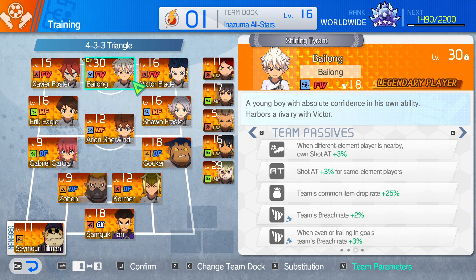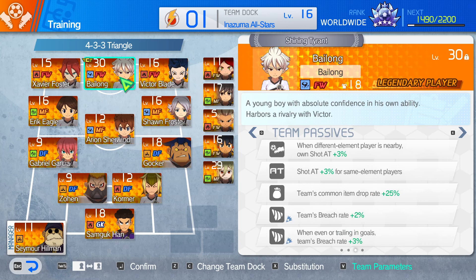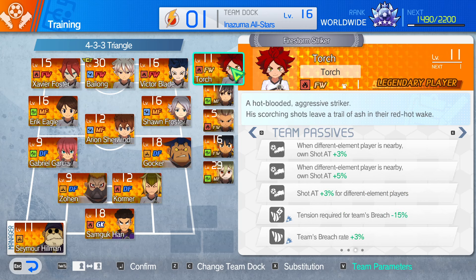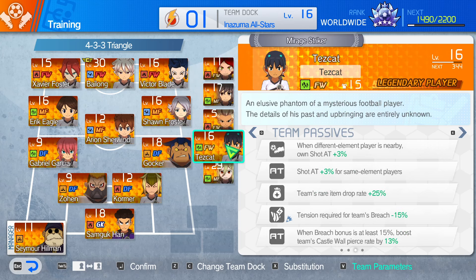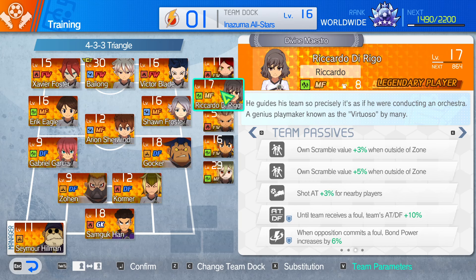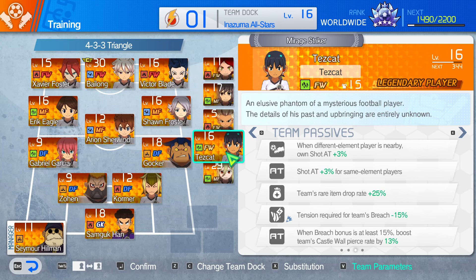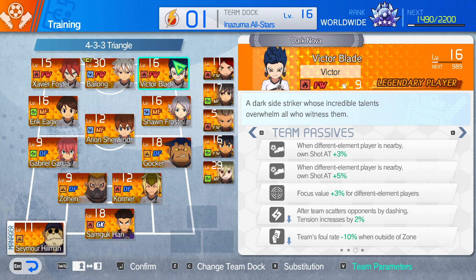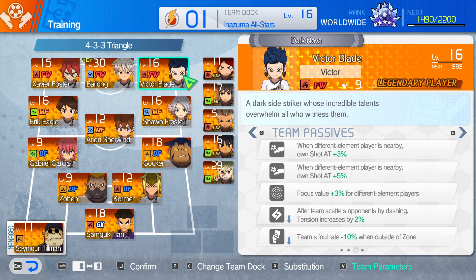What we could do with Victor Blade here, guys, is sub this for Torch — so then he's getting the boost from a different element and getting the 3% for different element players. Or we could put on Tezcat, or we could put on Axel — we could really just put on anyone here. We could even put Ricardo de Rigo as a forward, or Byron. It's whatever you want. But just for the sake of this video, to spice things up because I keep using these same few in every video, we're going to use Victor.